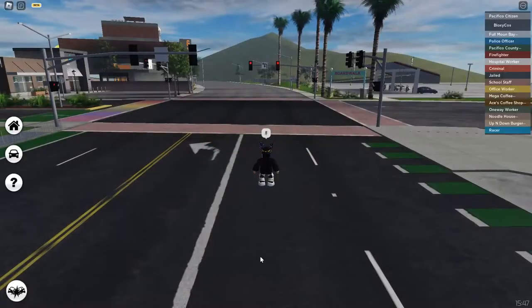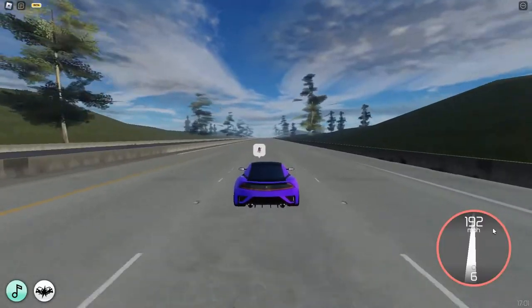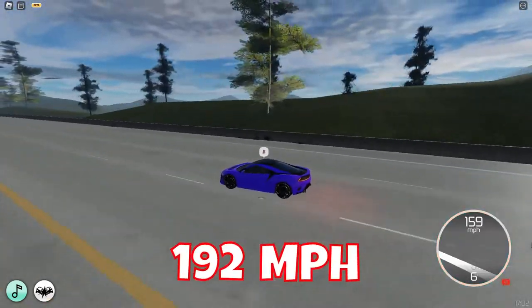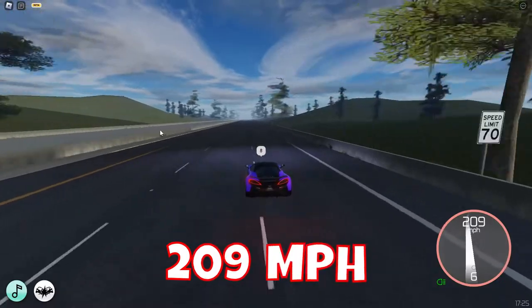So the first car you get is this one — I do not know the name of this — and the top speed of the first car is 192 miles per hour. The second car that you get is a McLaren, 209 miles per hour.